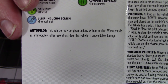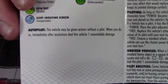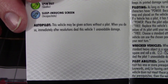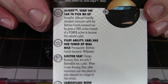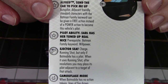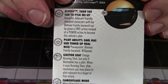Lastly, the autopilot ability. This vehicle may be given actions without a pilot. When you do so, immediately after resolutions, deal the vehicle one unavoidable damage. This will be one unavoidable damage after every action, including free actions such as sidestep, perplex, outwit, etc. But having the ability to be given actions without a pilot can be great, even just to carry your team around. Not all vehicles have the autopilot ability — normally they will have to have it listed in their trait. Like this one, where it says autopilot, and adjacent friendly characters with the Batman family keyword can be given a free action instead of a power action to become this vehicle's pilot, which is a really cool ability.